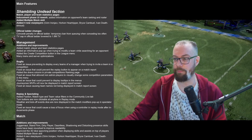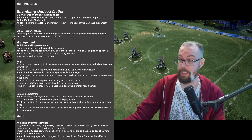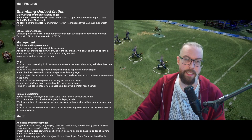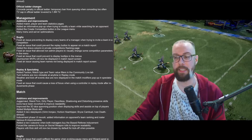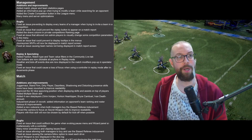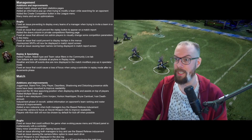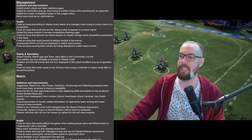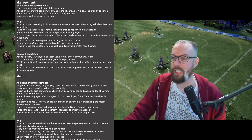In management additions and improvements, they've added match player and team statistic pages, and an informative pop-up when trying to modify a team while searching for an opponent — previously that wasn't really clear. For replay and spectating, the filters now actually work; previously they were available but didn't do anything. The turn buttons are now clickable, and weather and kickoff event dice are displayed in the match modifier pop-up in spectator mode, so it's clear what's actually going on.